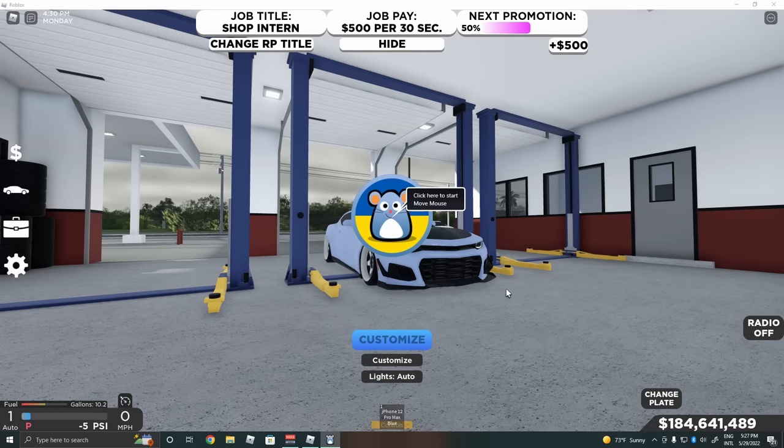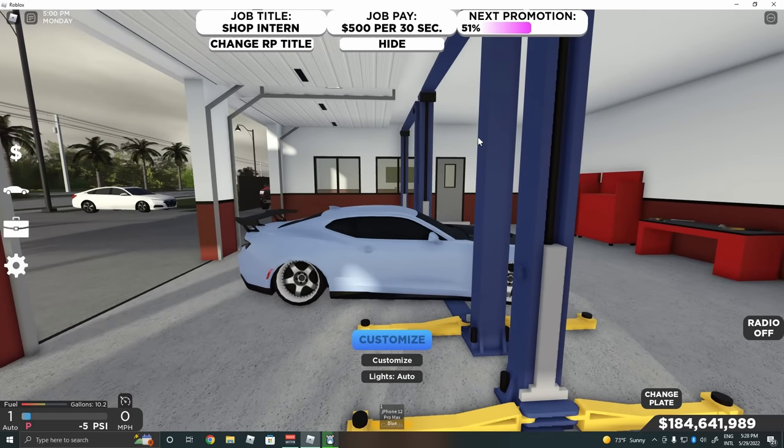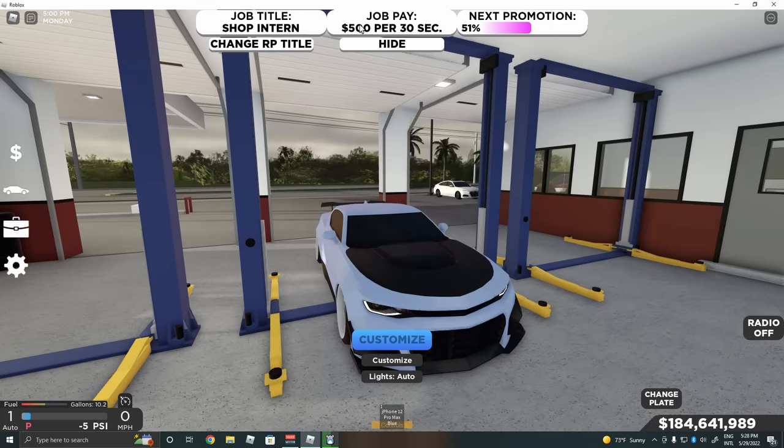Once the settings are ready, click close, then click the mouse and it'll keep running, going continuously. What this actually does: once that green circle completes a full rotation, it moves your mouse a tiny bit so it looks like you're not AFK. So this is AFK grinding — you can leave your computer on all day or all night and you'll keep getting promoted at the Sunset Performance job without going AFK in Roblox.